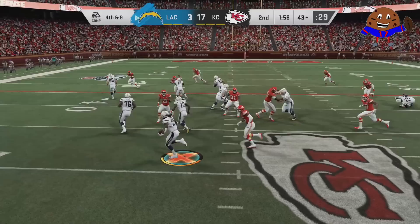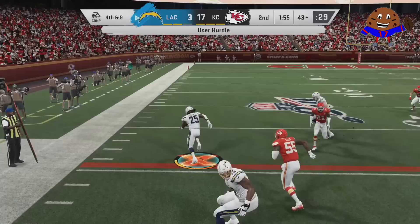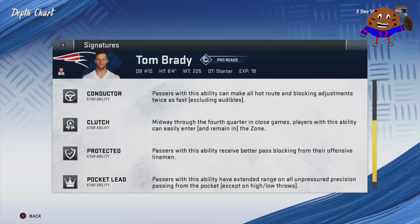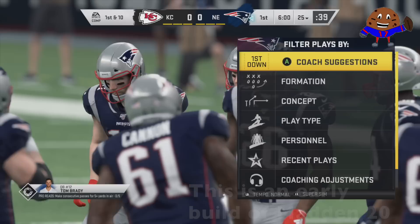That means Melvin Gordon's X-Factor ability has been activated — First One Free. His next juke, spin, or hurdle has a better chance of succeeding than it normally would. So even though it's 4th down and 9, let's give it to the man with the takeover and see what he's got. Melvin Gordon skying high — that was beautiful. We may have not gotten the touchdown run, but that is a taste of what the takeover abilities mean in Madden 20.